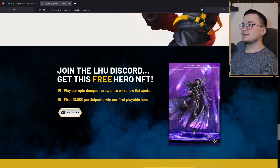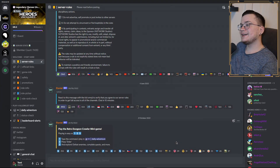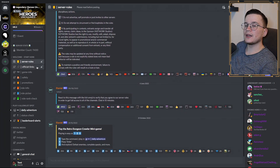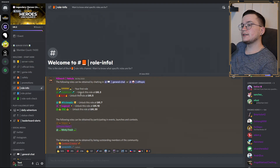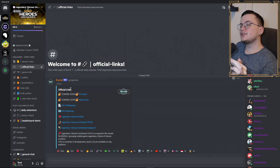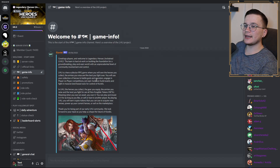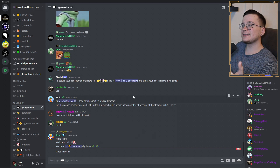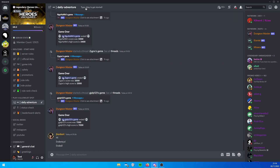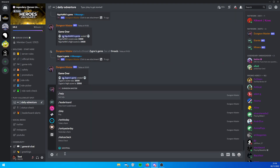When you join their Discord now you can get a free hero NFT, and as already mentioned you can play their dungeon crawler to win allowlist spots. The first 10,000 participants win their first playable hero. Just click the link in the description, read the rules and guidelines, and then click through to get full access to the Discord. You can check your roles or pick your own — for example, I'm from Europe so I clicked on the Europe option. Every official link will be on their Discord too. To play the dungeon crawler, go into their daily adventure channel and type slash play, and the game will start.